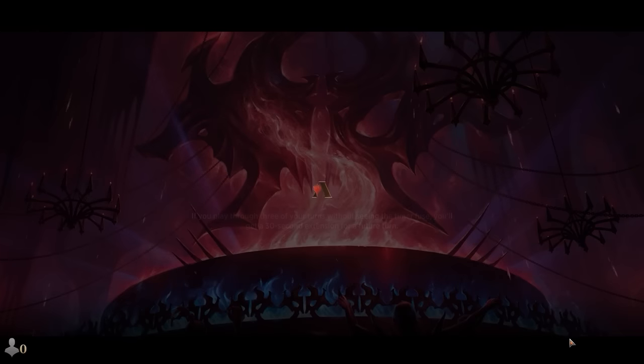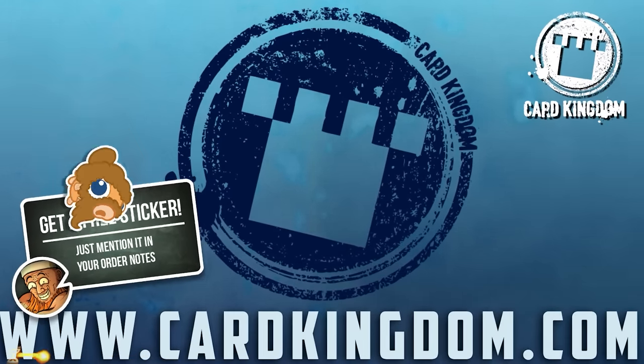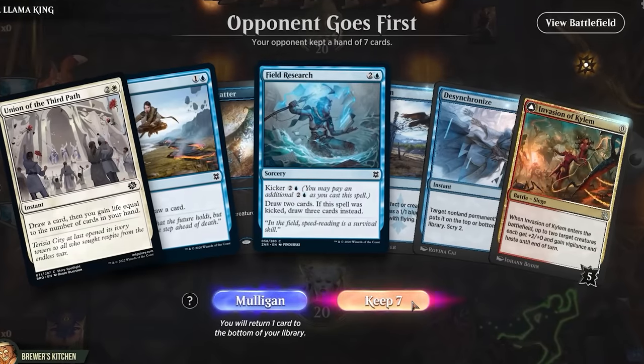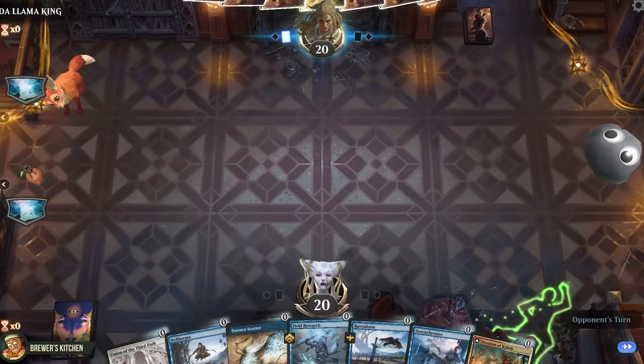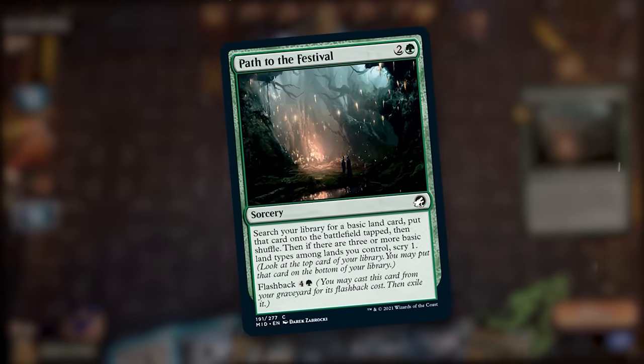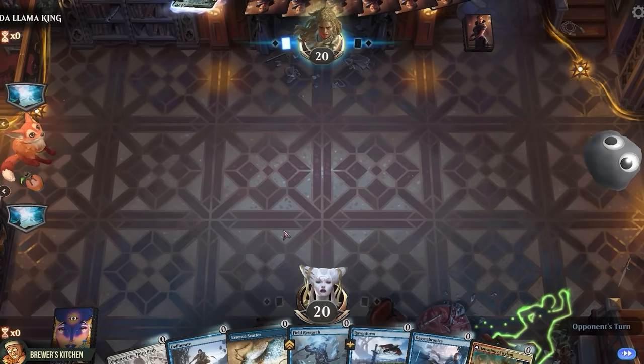And here we are, right in the ad read — for cardkingdom.com, your place to go for anything Magic related, link is in the description. Nah, we're actually just in the game. Hand has some draw spells so we keep it. Kinda sucks to be on the draw here, but we do have a counter spell up at least. Path to the Festival. Yeah, so some cards do absolutely nothing in this format. I guess they had to pick up some trash in the draft portion.